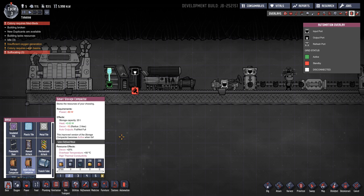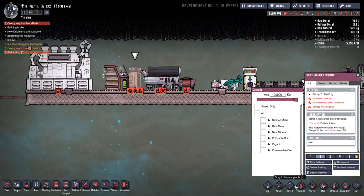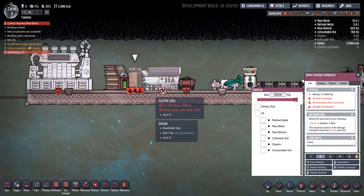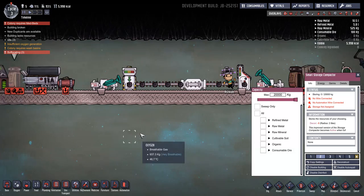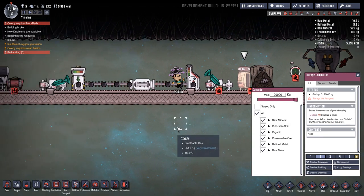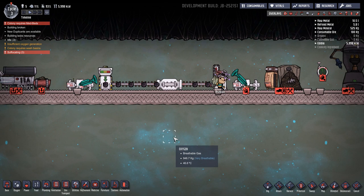Stores the resource of your choosing. I'm assuming that when it's full up, it then outputs an automation charge so you can turn things on and off. So we'll see how that goes. Let's add this here — that's going to have everything in.